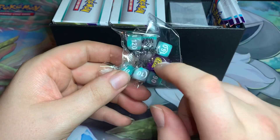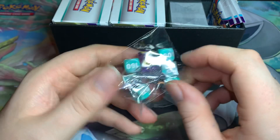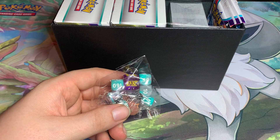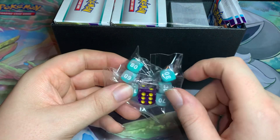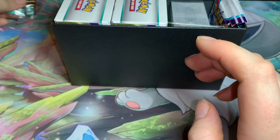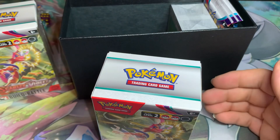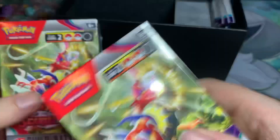Wow, they're just reusing the dice from the ETBs. This would be the Miraidon one, which I do already have from the Miraidon box. So which one will you get - will they all be the purple Miraidon or will you get the red Koraidon? I do love these dice. Then our condition damage counters and condition markers.